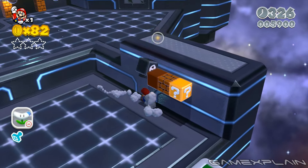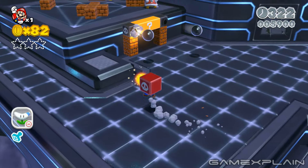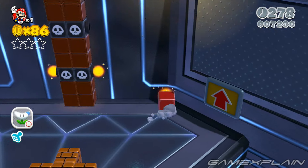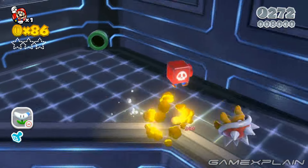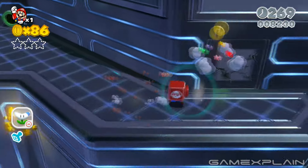When you reach solid ground again, grab a Cannon Box at the start if you don't already have one, as it's required for the first green star. Now climb up the wall in the back by bouncing off the Cannon Balls fired by the vertical cannons. Head right at the top to find a cracked wall you can blast to reveal the green star.